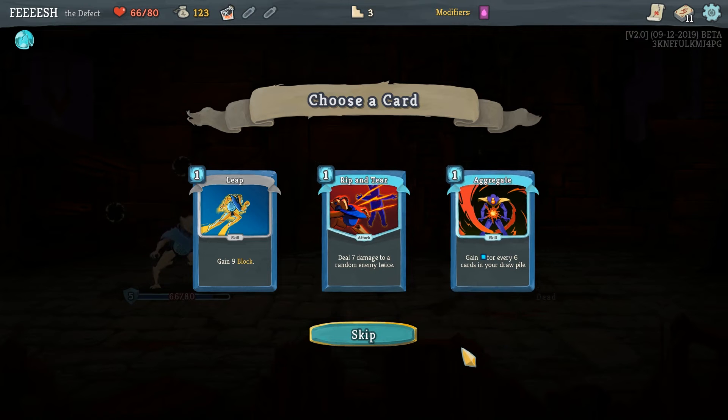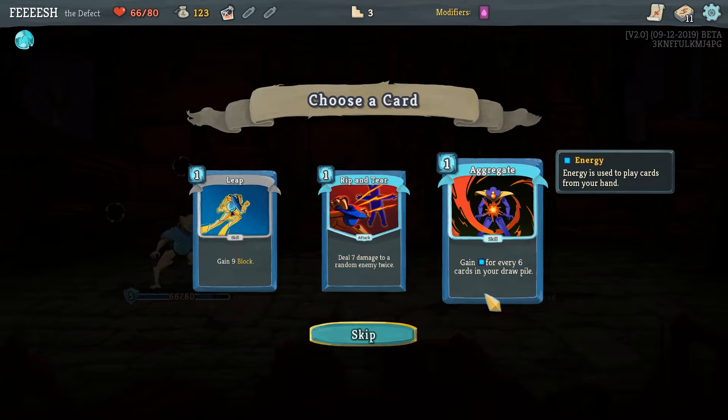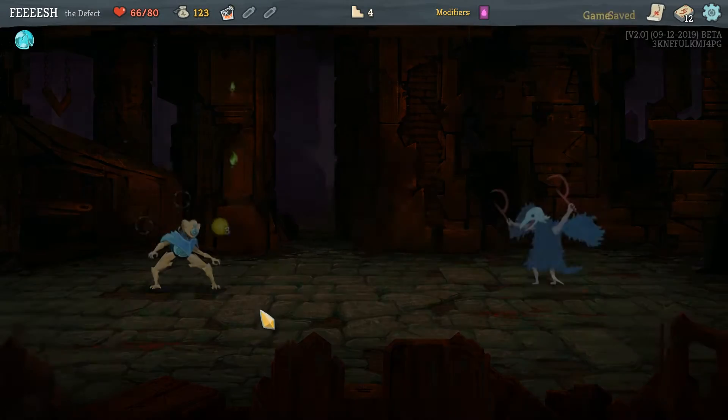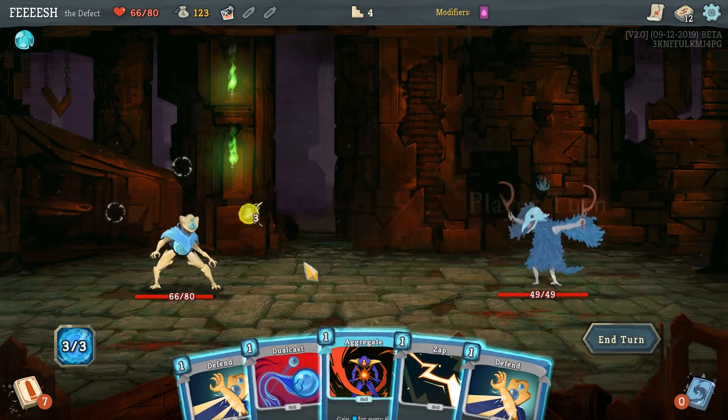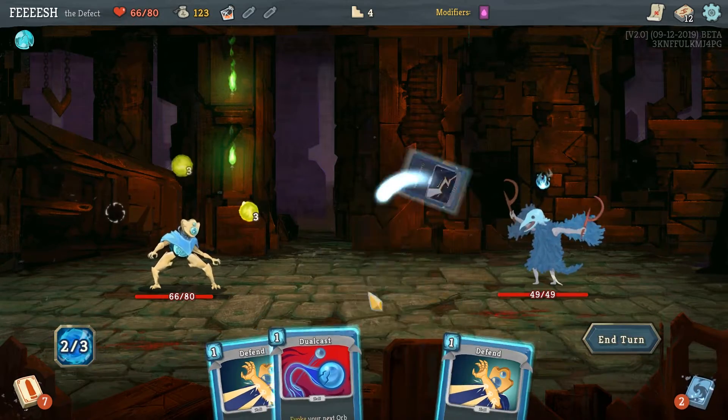You get a flex potion. Aggregate. Aggregate is always fun. Rip and tear is pretty good. You know what, no matter what, aggregate is worth it. Sort of. Because I tend to have pretty bloated decks. It pays for itself, baseline.